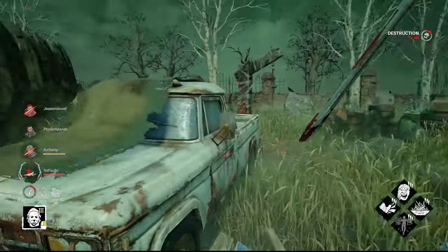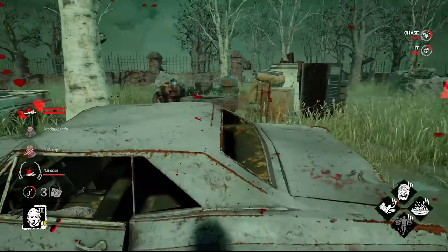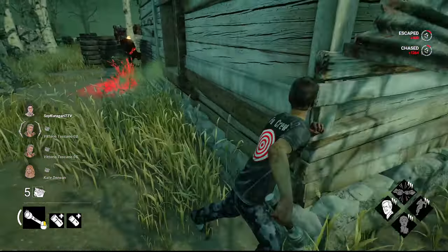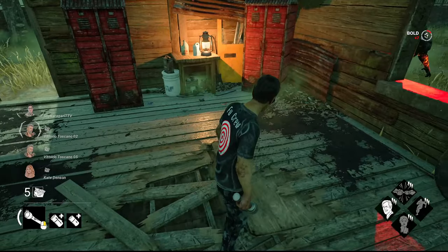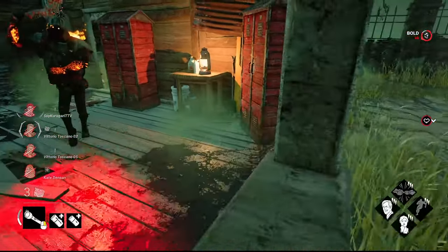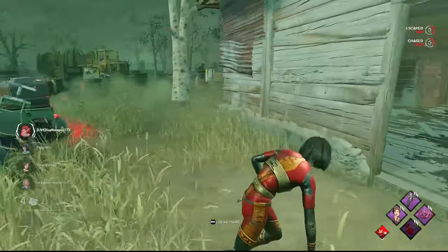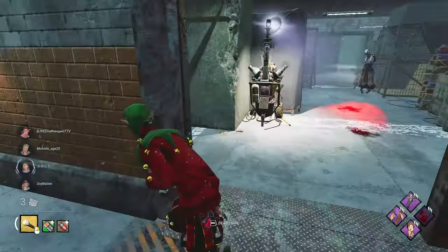If they break the pallet on a specific side, you can be forced into a position too far to reach another loop, resulting in a hit or a guaranteed down — this is where Dead Hard may come into play. Be patient. When looping shack, a killer may fake going inside, show their red glow as if going in, only to moonwalk back toward the window expecting you to panic. Don't panic — pay attention to the killer's patterns.